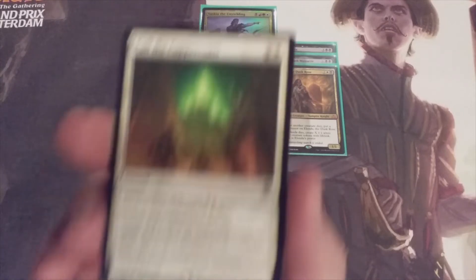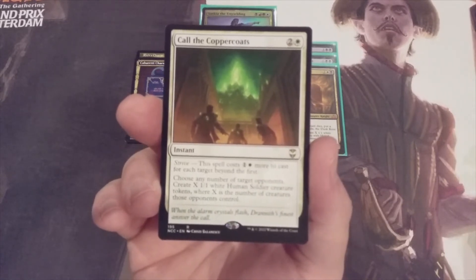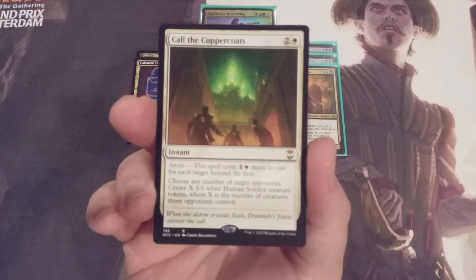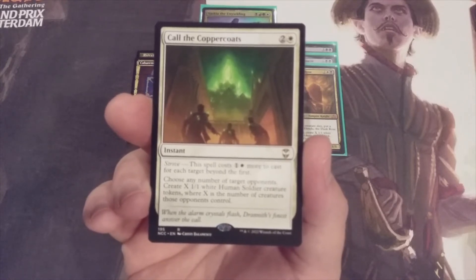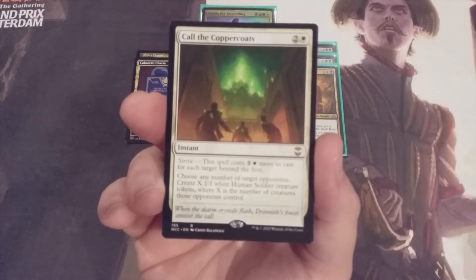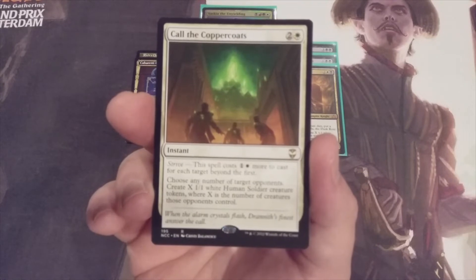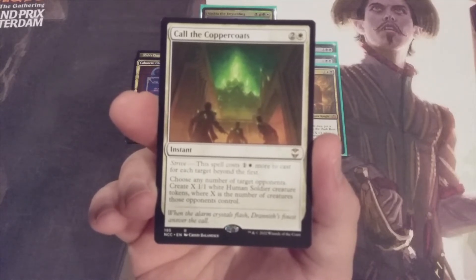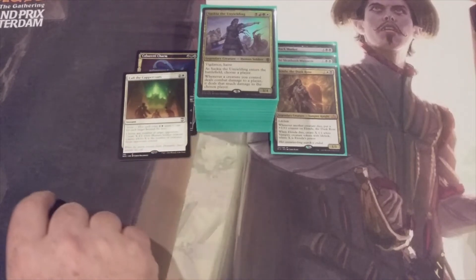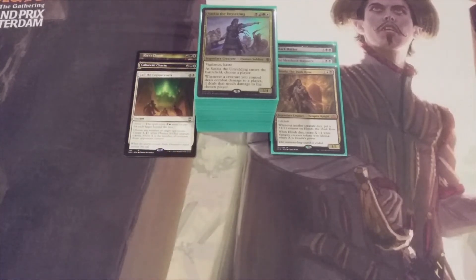Taking Alendra's spot is Call the Copper Coats — an instant with the Strive mechanic costing two and one white to start, with an additional one white per extra target. We choose a target opponent and create X 1/1 white human soldier creature tokens where X is the number of creatures that opponent controls. If our opponents have oodles of creatures, all we need is some white mana and we can fill our board with human soldier tokens. That is the new goal: make creature tokens as quickly and in as many ways as possible.